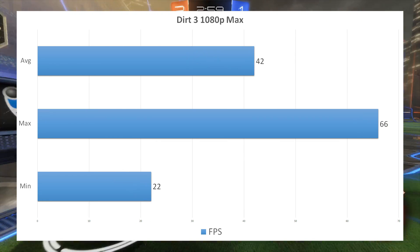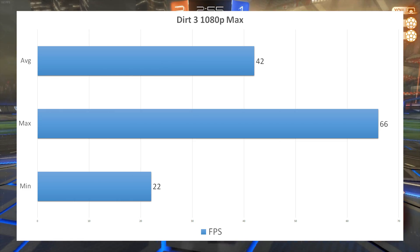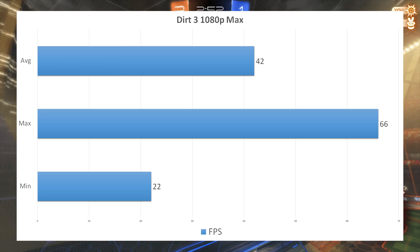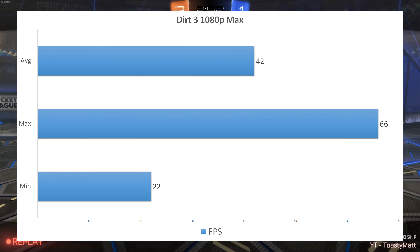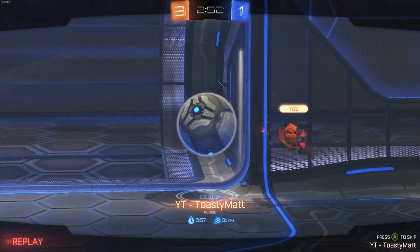Now we have Dirt 3, which got very playable results at 1080p high settings with a minimum of 22 FPS, an average of 42, and a max of 66. While Dirt 3 is not a relatively new game — it came out around the same time as this GPU — it does still look amazing to this day and performs pretty well on a single gigabyte of VRAM.